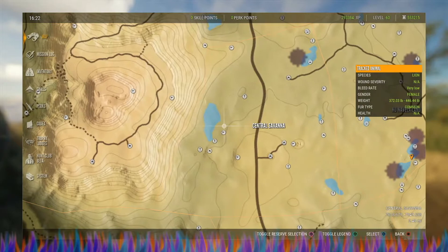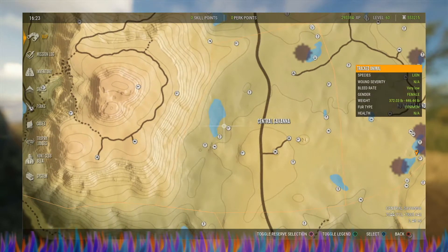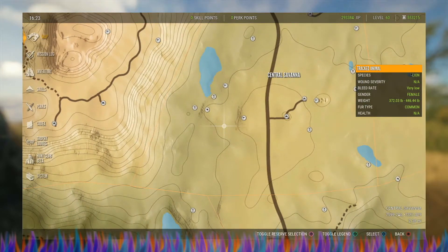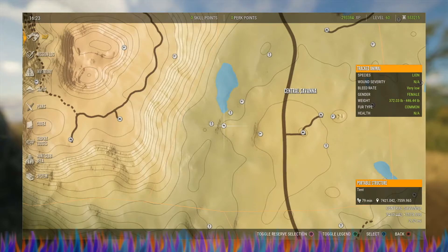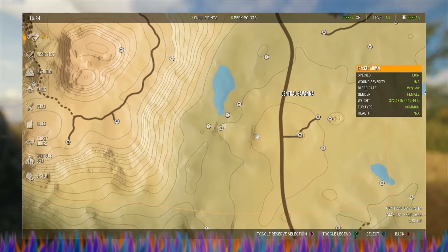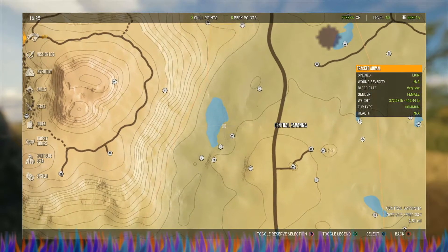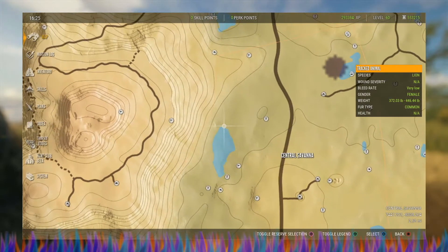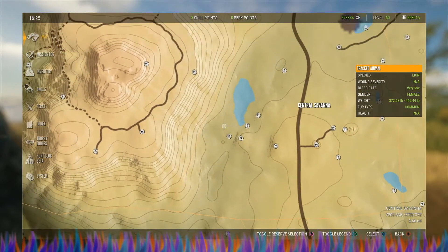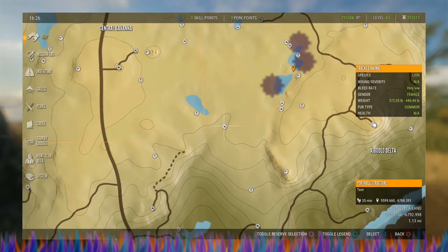Over here is what I call the North Carolina lake because it looks like North Carolina turned up on its side. I have a tent right here — it's a little bit too close, it should probably be back further, but it works out for me. You can either come down to this hunting stand, or what I like to do is come up here and then come down the side — there are usually lions around here, sometimes lions right in here, usually lions right in this area and in here as well. I have killed a bunch of lions just out of this hunting stand — it's a pretty good lion lake.